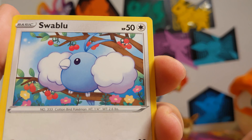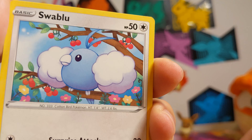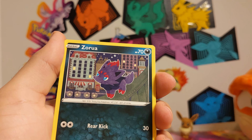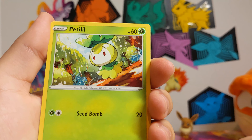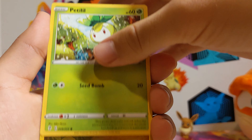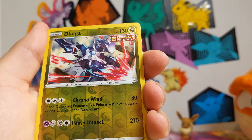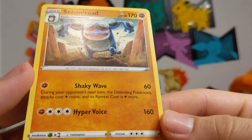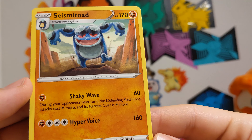That is a really cute and plump Swablu — he looks like a blueberry. That's a nice little Swablu there. But yeah, it just looked very generic and I'm not gonna use another tin, so I'd just put it back. There's that cool-looking Dialga again, reverse, and a Seismitoad. Blah — that is not what I wanted to pull.